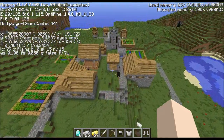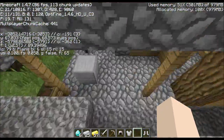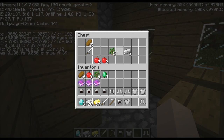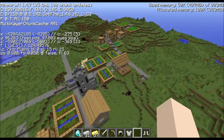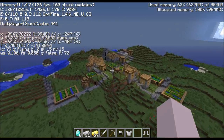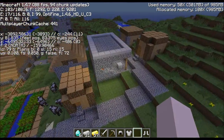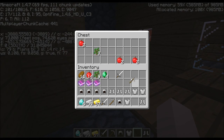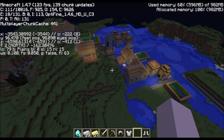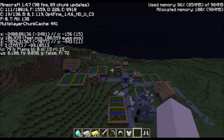Next village - this one does have a blacksmith. Got another sword, some more food and some more iron. And another village, no blacksmith. Nice little picturesque village, no blacksmith. Another nice village over a ravine, and there is a blacksmith - some iron and another pick. And a slightly water-bound village, once again with no blacksmith. And yet another village, no blacksmith.